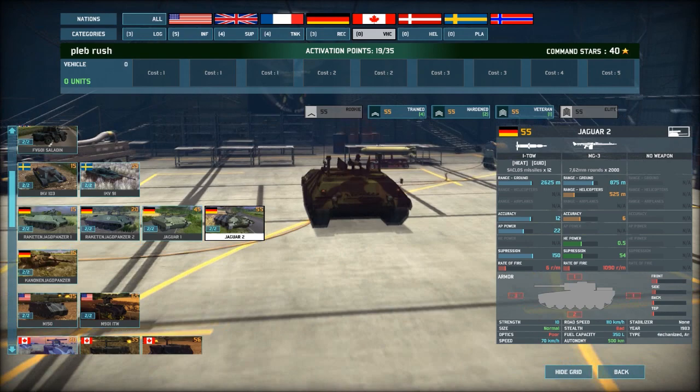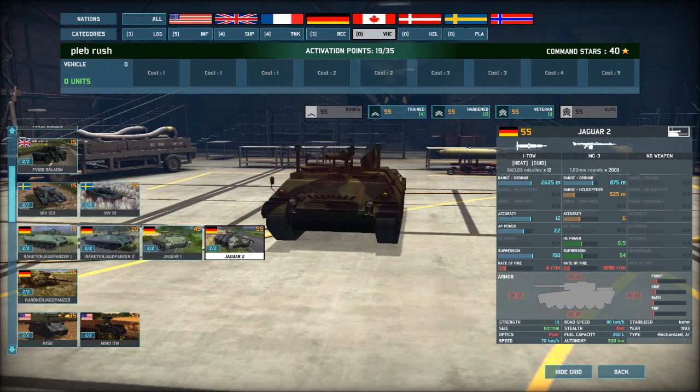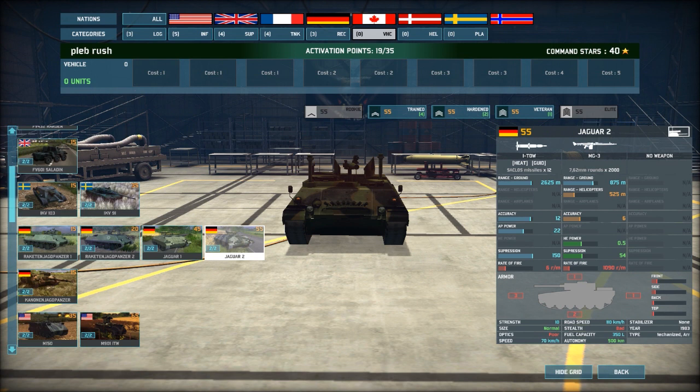Okay vehicles. I was looking at the Jaguar — it was absolutely atrocious in the last game but the stats are awesome now. What does it compare with the Ito? Okay, get the Ito up and I'll read the Jaguar. It carries 12 missiles. The range is 2,625, accuracy 12, AP 22, suppression 150, rate of fire is 6.